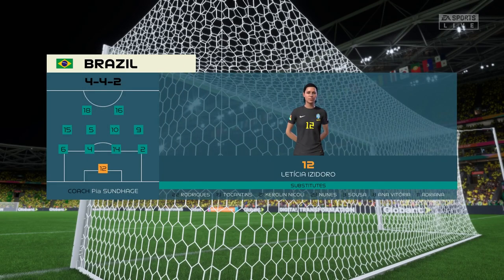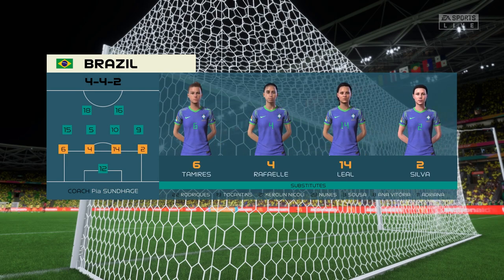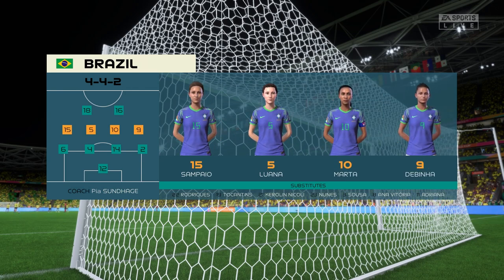The starting 11 for Brazil. 4-4-2 is a good formation if it's played well. It covers most of the bases defensively, and if you can then rotate your positions when you regain possession, you can also be fluid in attack. Let's hope we see that today.